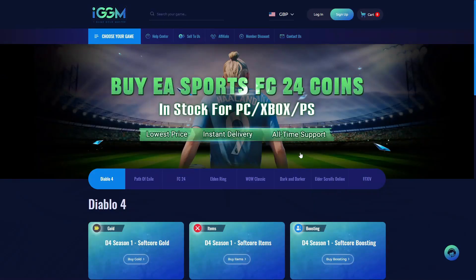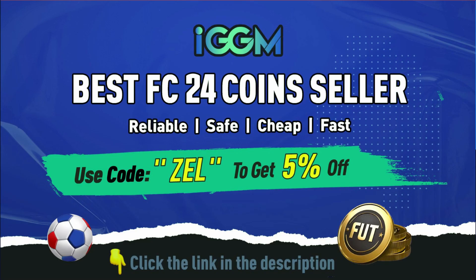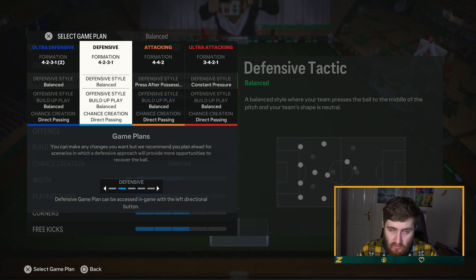Are you sick to death of getting out-teamed on FC24? Want that god squad you've always been dreaming of? Check out iggm.com today — the best and most reliable place to get coins for your Ultimate Team. Use the link in the description and code 'Zeal' at checkout for a five percent discount. Check out iggm.com today.